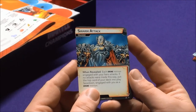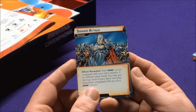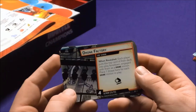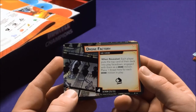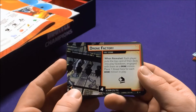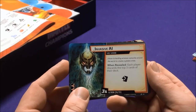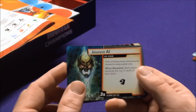Swarm Attack: when revealed, each drone minion engaged with your hero attacks; if no attacks were made, put the top card of your deck into play as a drone. The side scheme Drone Factory: each player puts the top card face down as a drone, then place one threat here for each drone minion in play — it already starts with four threats. Invasive AI: Ultron is hacking wireless networks around the world; each player discards the top three cards of their deck.